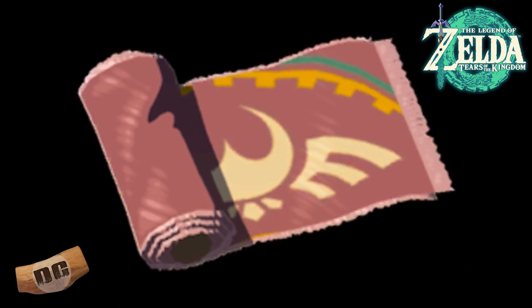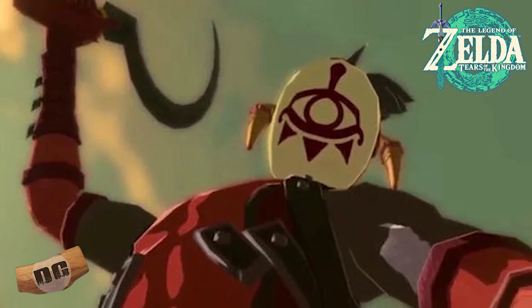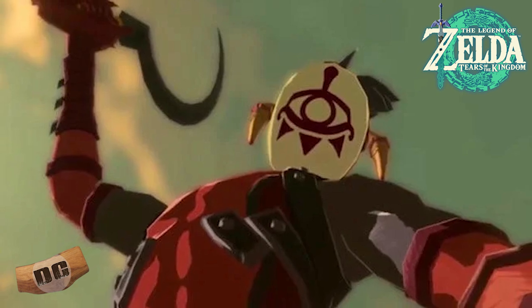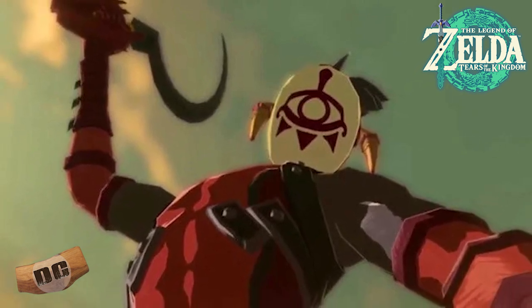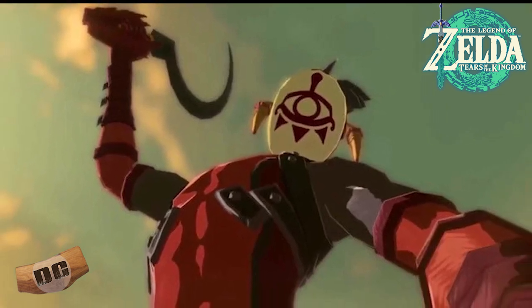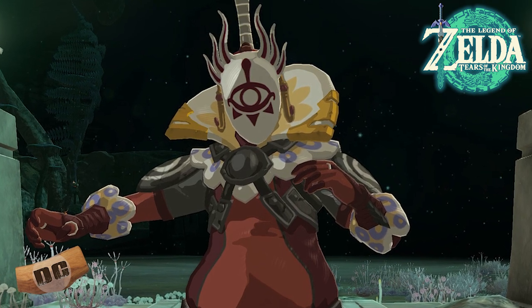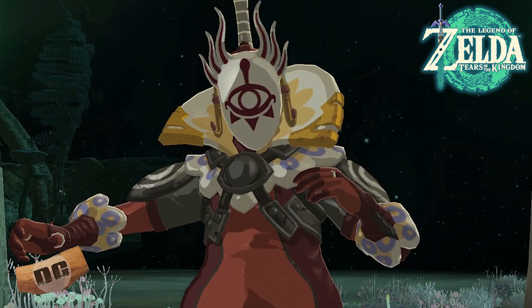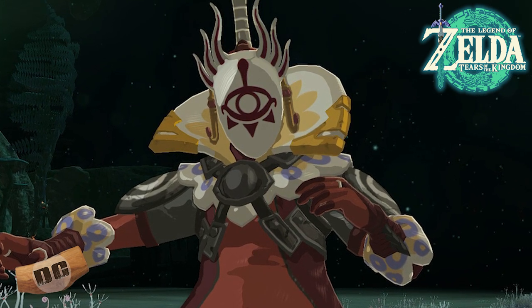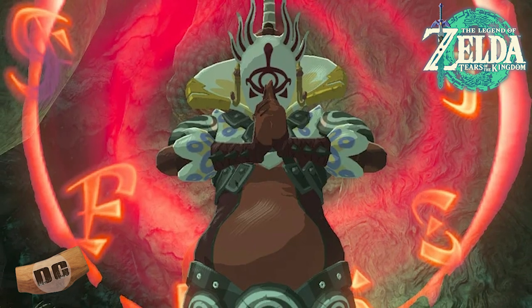Coming up next is the Yiga Clan. I did not expect the Yiga Clan to show up in this game at all, let alone their master Koga, who was running around running his mouth off in the depths — which makes perfect sense, because the depths is where he would have ended up since you threw him down a hole in the first game. So when he popped up, that was a very pleasant surprise. He's a boss battle I have not tackled yet because I was still pretty weak when I stumbled upon him, which is the beauty of Zelda — you just encounter things in random orders.